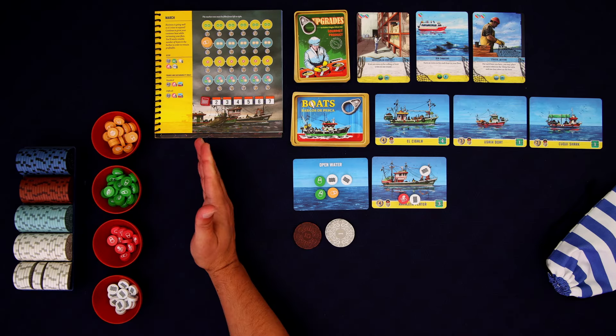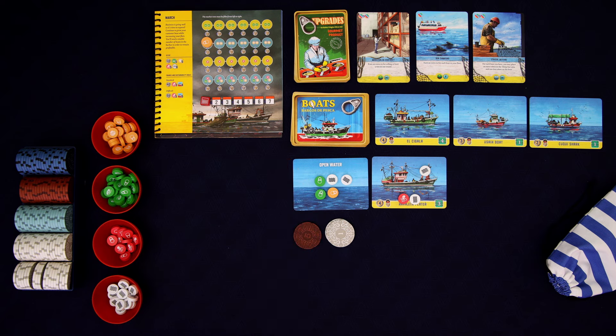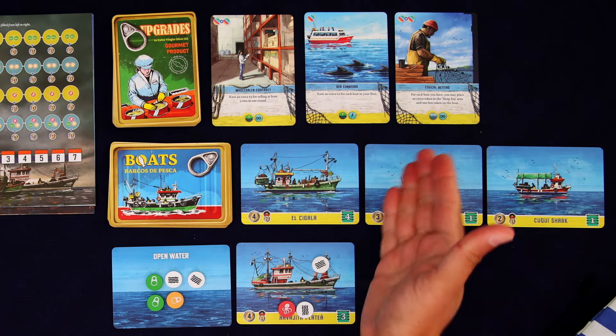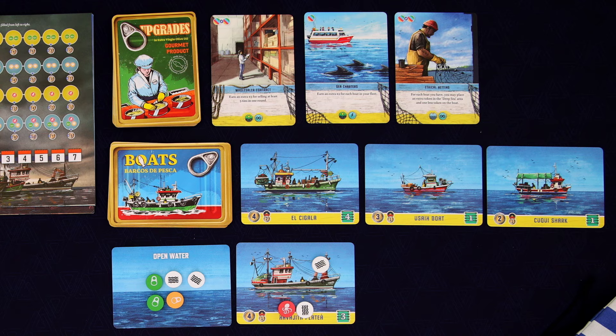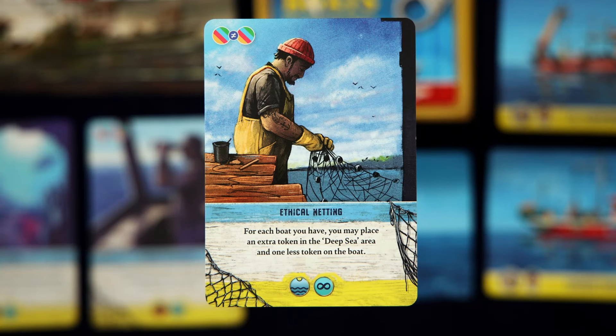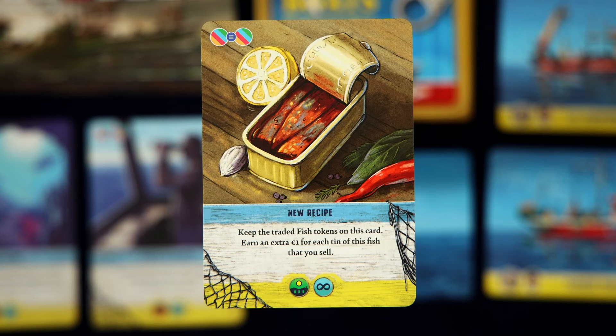You have to fulfill these spaces from left to right. Now the other thing you can do with the fish that you collect is to get upgrades. You can see at the top left of each of these cards it shows the cost for obtaining that upgrade. For the Sea Charters, it just needs one fish of any type. But for Ethical Netting, it would need two fish of different types. And then there are some upgrades that require two fish of the same type.